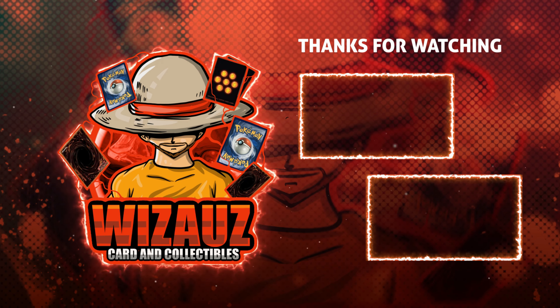I only have two packs left — let's hope for some fire. We got Ten-Ten. Give me a cool Ten-Ten or a cool Tamari and I will be set — even a cool Sakura I'd take. We got Sasuke. And we got an SSR. I love the artwork on this — I don't know who this is. Is he writing on himself? Something cool is coming. Those cool dragons on there too.